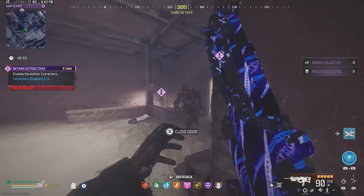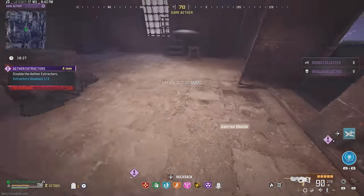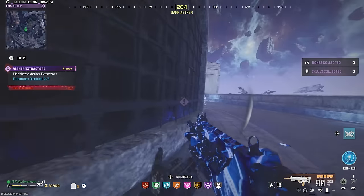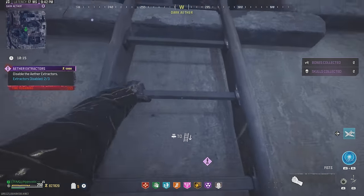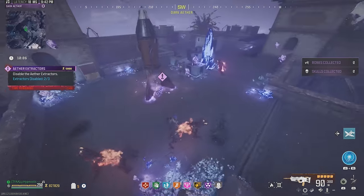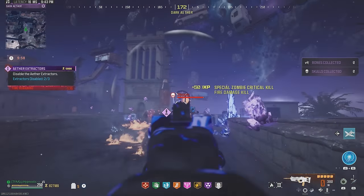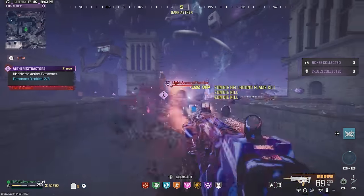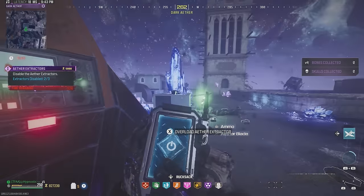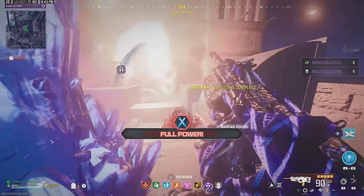Throw a Kazimir right here — that's going to pull in all the zombies and do some damage to the elite zombies as well, but more importantly it lets us disable the extractor without any issues. Once that one's disabled, keep running south. You can run on the wall — that's going to help you not take damage from zombies on your left and right. At this part, throw a Kazimir at that wall — it'll bounce off and land right at the extractor. Once you're up here, disable the extractor with no issues.